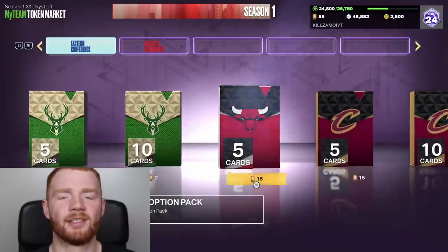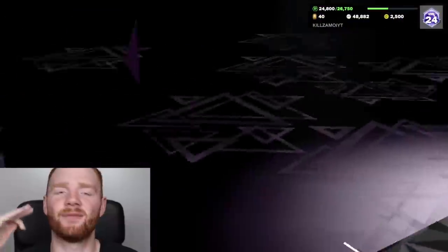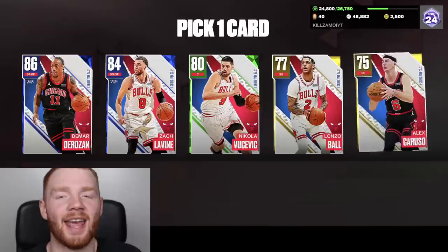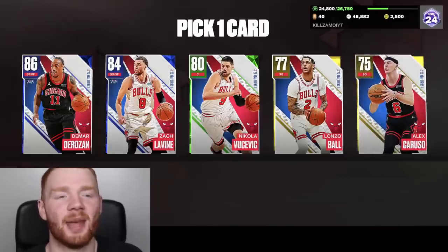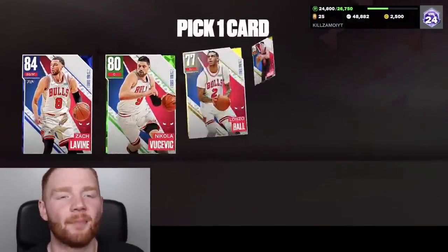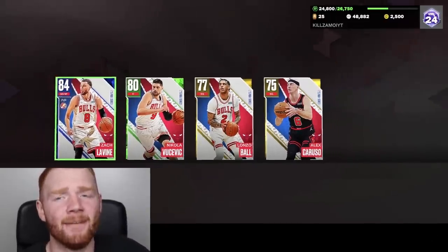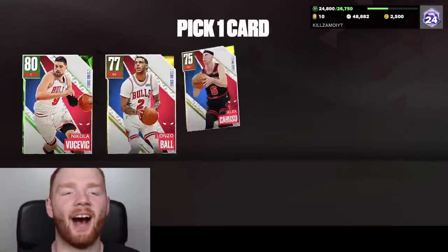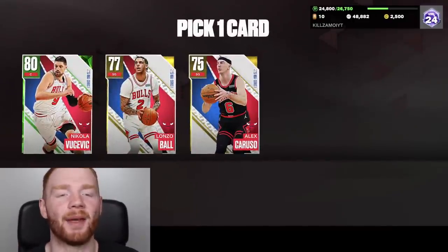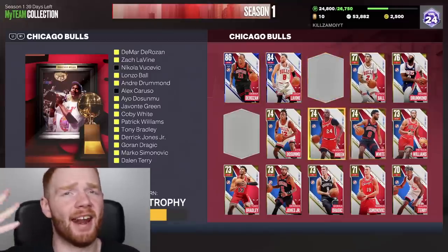Unfortunately the starter packs cost 15 tokens each, which is quite expensive. Some teams cost like 30 tokens per pack. The annoying thing is I'm not really going to use any of these players — if I did the Bucks it'd be somewhat worth it because I'd actually use Giannis. We now only have 10 tokens remaining so we won't be able to get every single one right now. The final player I pick up is Lonzo Ball. For now, let's just pretend I've completed this one — all I need is 20 more tokens and then it's done.